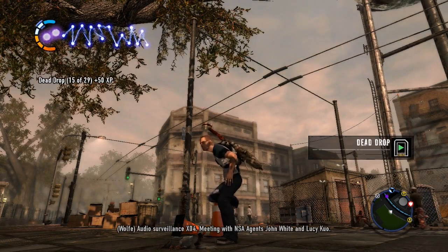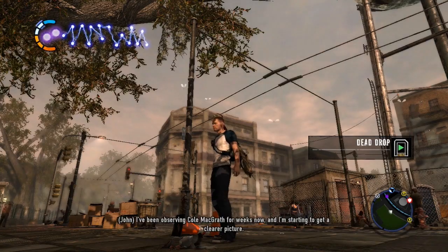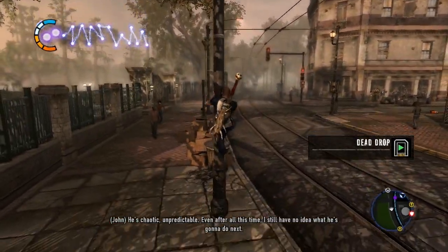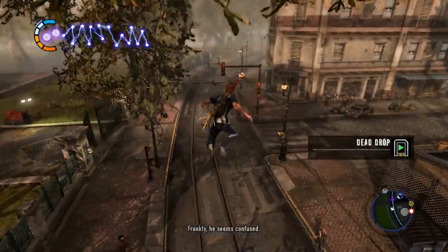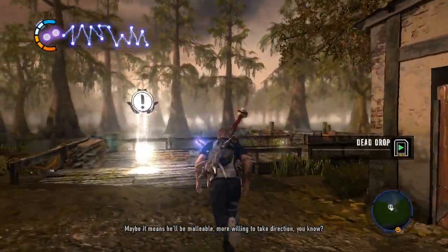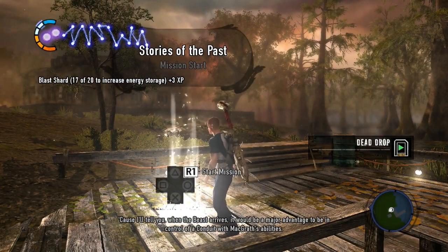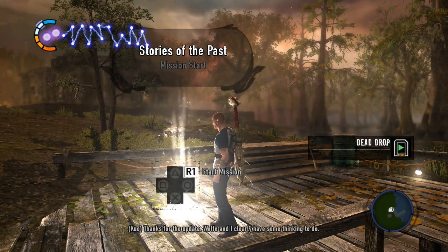Audio surveillance X-04. Meeting with NSA agents John White and Lucy Quo. 'I've been observing Cole McGrath for weeks now, and I'm starting to get a clearer picture.' 'We're pretty antsy over here, John. What have you found?' 'He's chaotic. He's unpredictable. Even after all this time, I still have no idea what he's going to do next. Frankly, he seems confused.' 'Maybe all this confusion will work in our favor — maybe it means he'll be malleable or willing to take direction. When the Beast arrives, it would be a major advantage to be in control of a conduit within the Grath's abilities.' 'Thanks for the update. Wolf and I clearly have some thinking to do.'